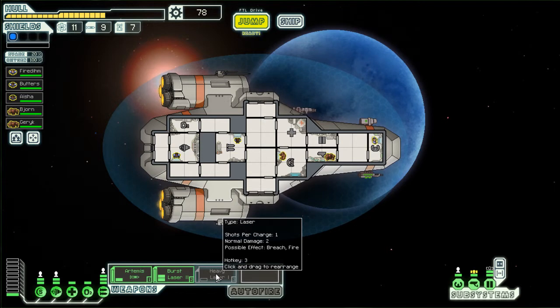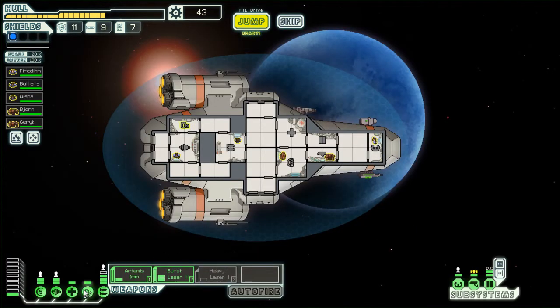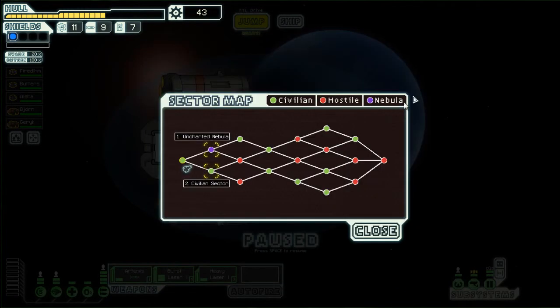Breach laser — shoots one per charge. I think these lasers are really awesome, so I want to activate it, but this could go poorly. We'll find out. So now we can just accept, and ta-da — now we have a laser back here. We'll see how well it works. If it doesn't work, we'll just sell it and be sad. We're going to save some scrap to repair our ship and go ahead and go to the next sector.